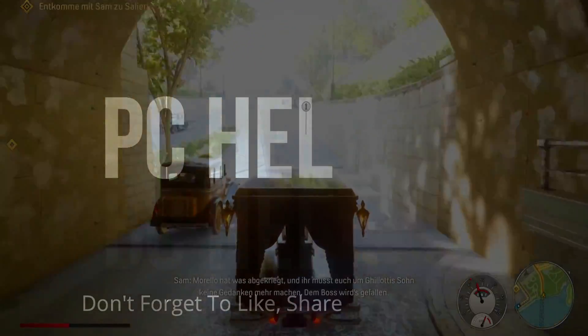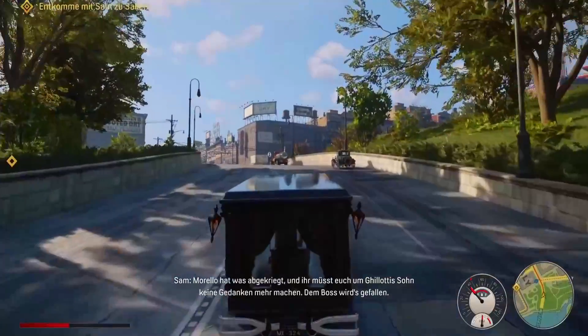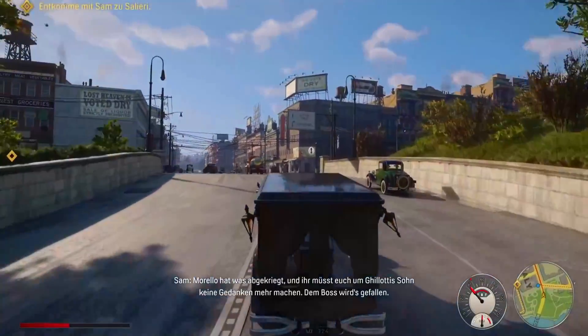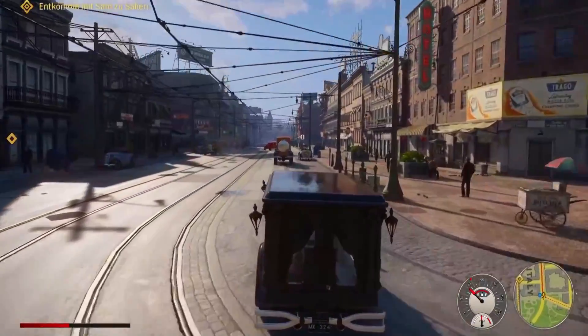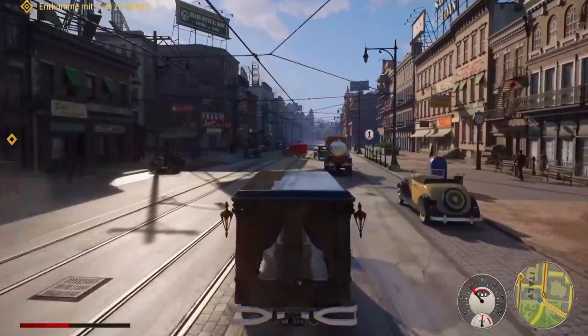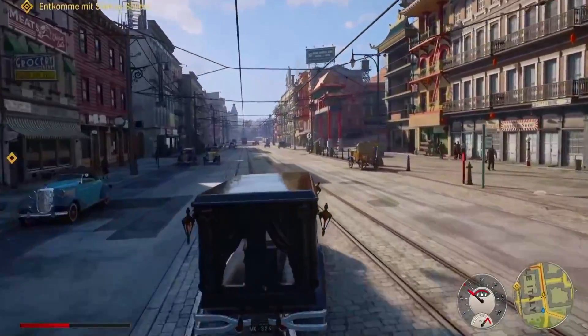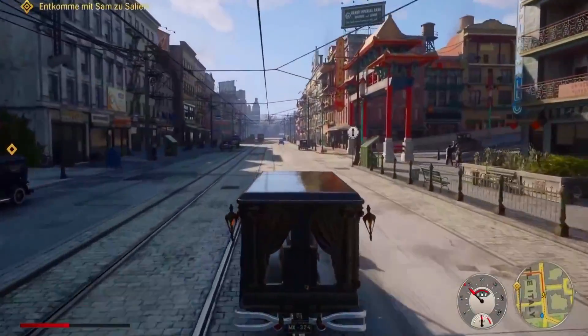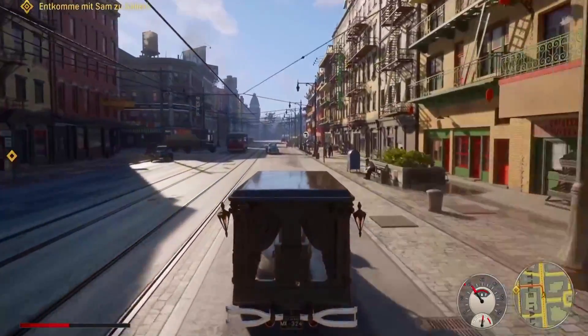Hello everyone, it's PCHelper here. In this video, I'm going to show you how to fix crashing and black screen issues for the game Mafia Definitive Edition. A lot of users have been complaining about this problem, so I'll cover each and every workaround that has helped different users across the globe. Just watch this video till the end and perform each and every step very carefully and I'm sure your problem will be fixed. But if the problem still persists, you can write in the comment section and I'll try my best to help you out.